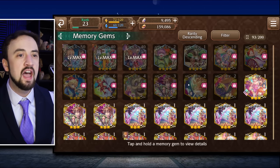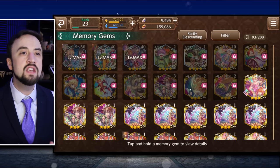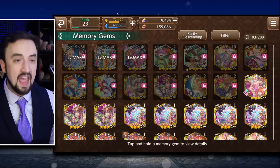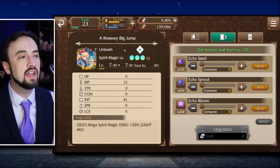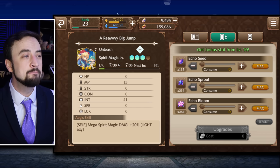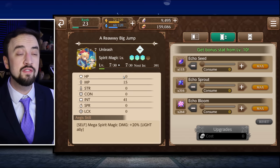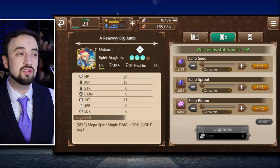Now let's get to the 3 star cards. I'm going to try to give more value to cards that are generically applicable — not locked to a single element or maybe only good for one character. An exception is my card that comes in at number 7, and this card is a really big jump. Honestly, in Trials of Mana, Charlotte was a character I didn't like as much because in English I just couldn't stand her voice. I get that a lot of people like her in this game and that she's really useful as a healer.